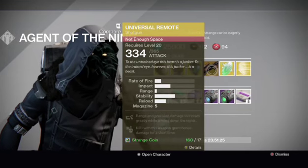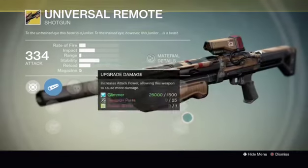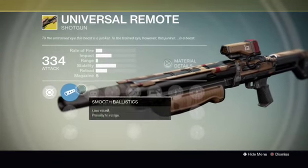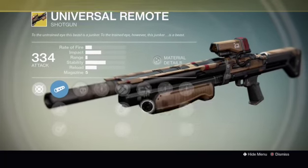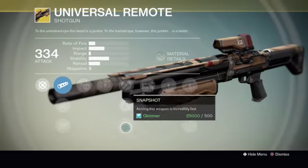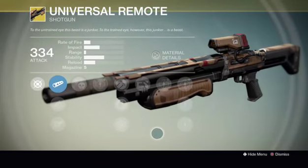For the weapon we have Universal Remote. I know someone who's going to be happy that this has arrived, and a few people who actually need this. Very good if you need the shotgun grimoire card — you can just pop this on and run around on patrol, get it done.